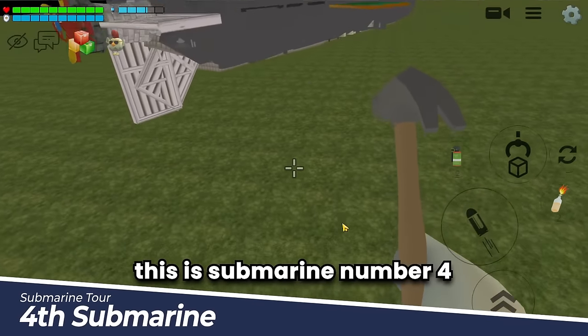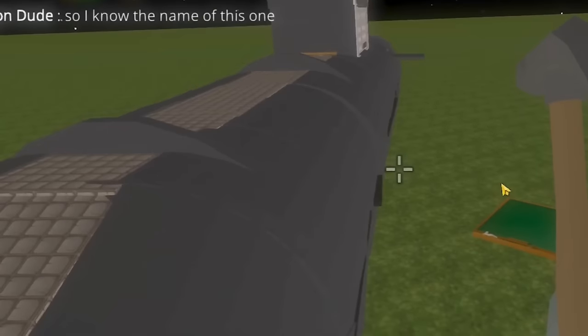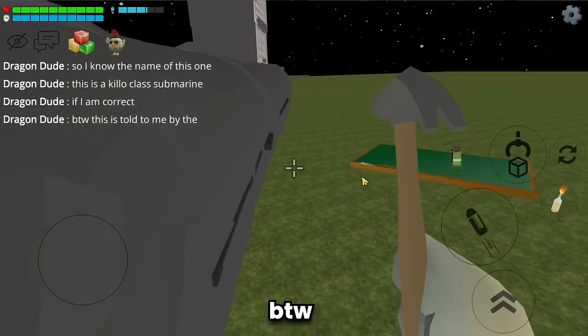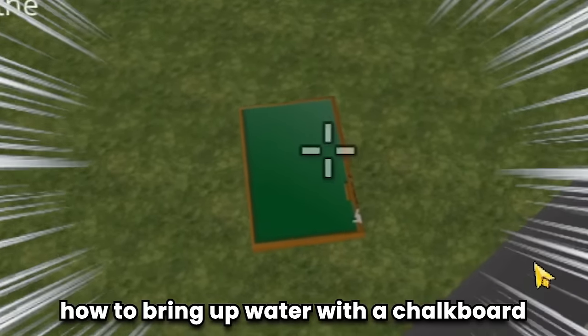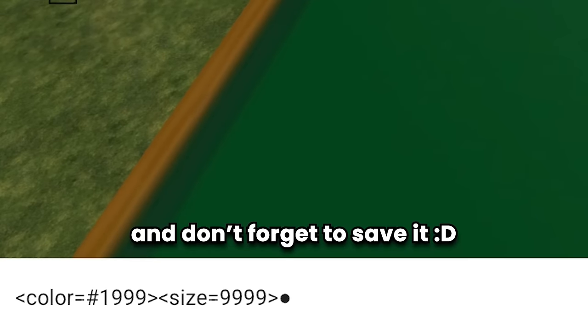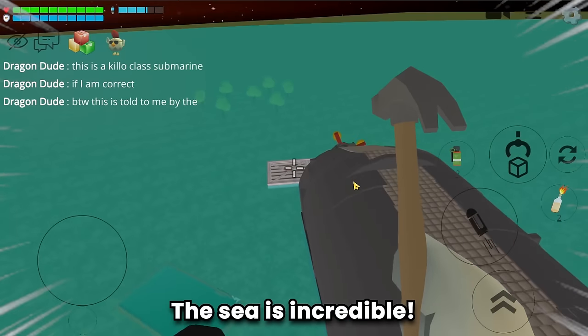Submarine number four — this is a Kilo class submarine. The builder told me how to bring up water with a chalkboard: just input the code, save it, and press OK. The sea is incredible!